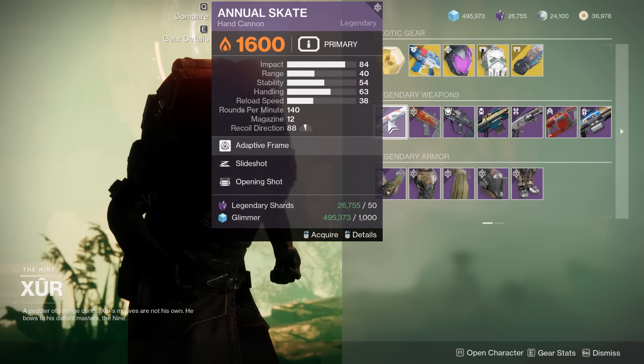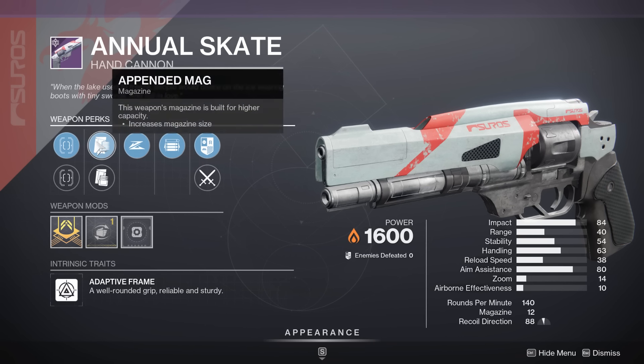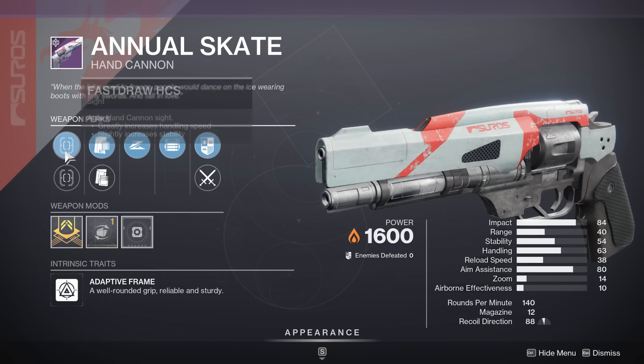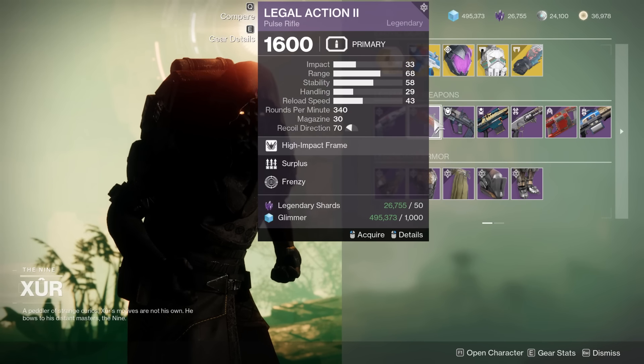Now as for the weapons — Slideshot Opening Shot on Annual Skates, actually not bad. Tack Mag for a tiny bit of stability unfortunately, and we really don't have much range — that's the downside. Not a bad roll, but not insane. Surplus Frenzy on Legal Action — no thank you.